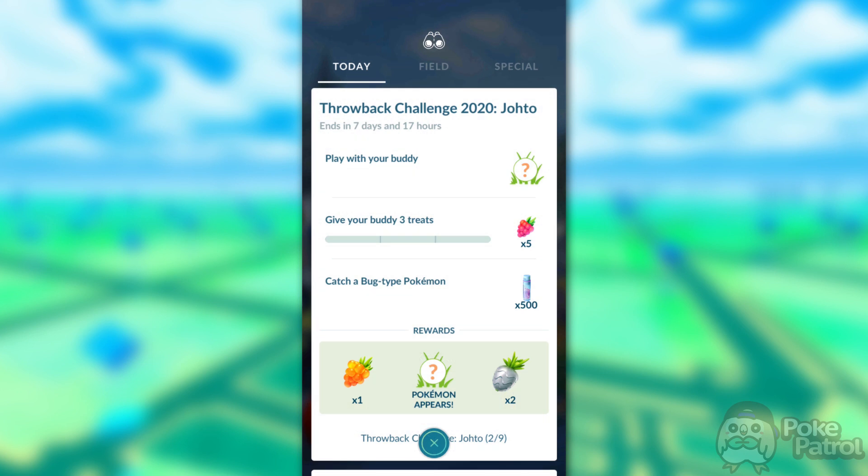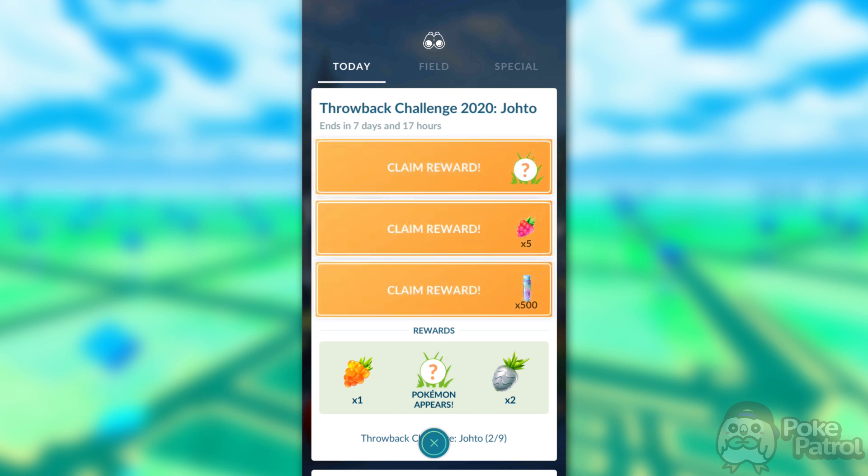For Step 2, you'll need to play with your buddy, give your buddy three treats, and catch a Bug-type Pokemon. For playing with your buddy, just open up the Buddy menu and play with him by rubbing the screen — he really likes that apparently. Give him three treats, which can just be three berries you have extra of. For catching a Bug-type Pokemon, there are Spinaraks, Pinecos, and Yanma spawning, so go wild with the bugs.